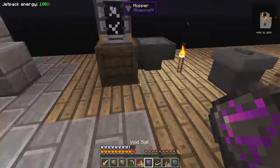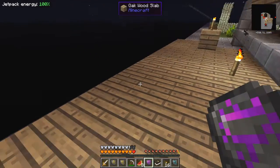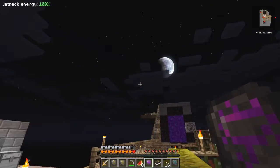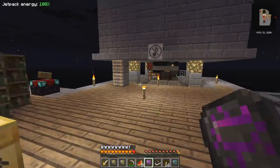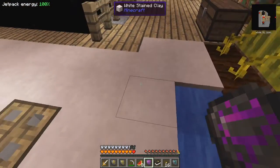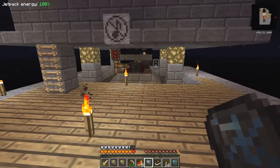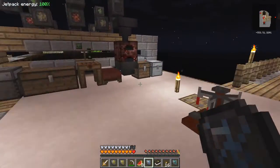Let's just see what this void sigil does. Left-clicking and right-clicking doesn't seem to do anything on items. Let's try it on liquids — yes! The void sigil actually absorbs liquids. I think it's only for liquids — it's sort of the opposite of the lava sigil and the water sigil. Pretty good.